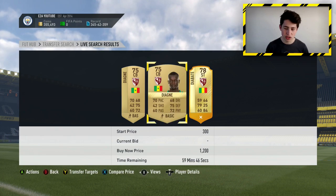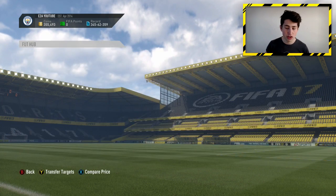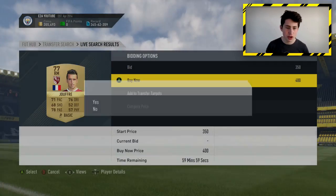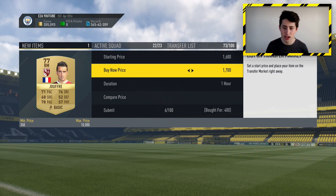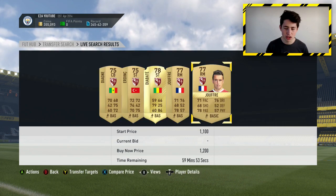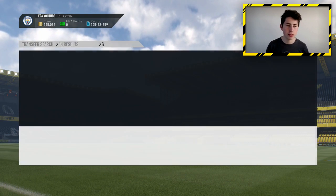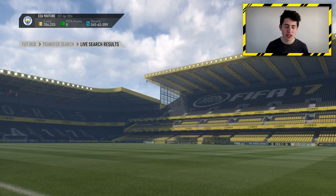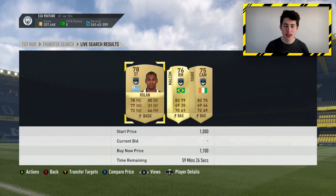If you see maybe 2 or 3 cards on the market for a certain price, this is where you can use the transfer target sniper method. We just missed out on a Diabate for 950 — got the orange circle meaning we were very close. All you need to do is press Y and B on Xbox — on PlayStation the controls are slightly different — go to your transfer targets and back. We get a Jufreau for 400 coins, and I can sell him on for 1.3k — that's nearly 1,000 coins profit. This filter is actually crazy; there's another card for 400 coins.